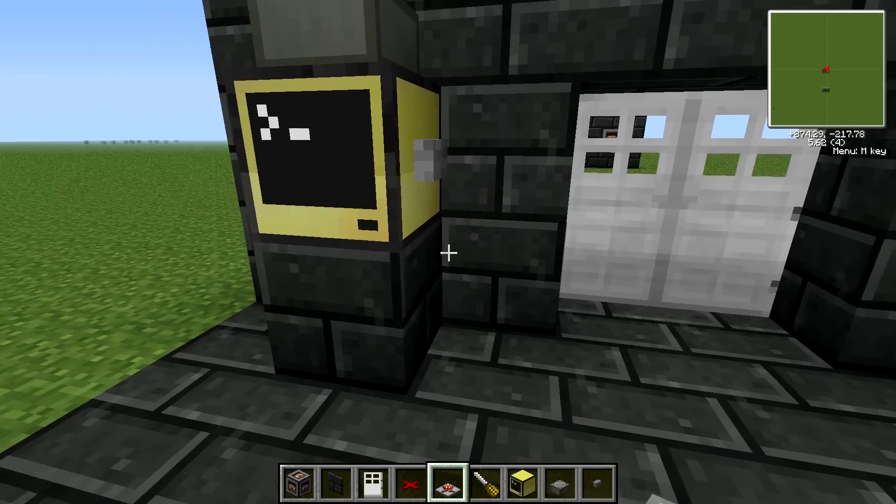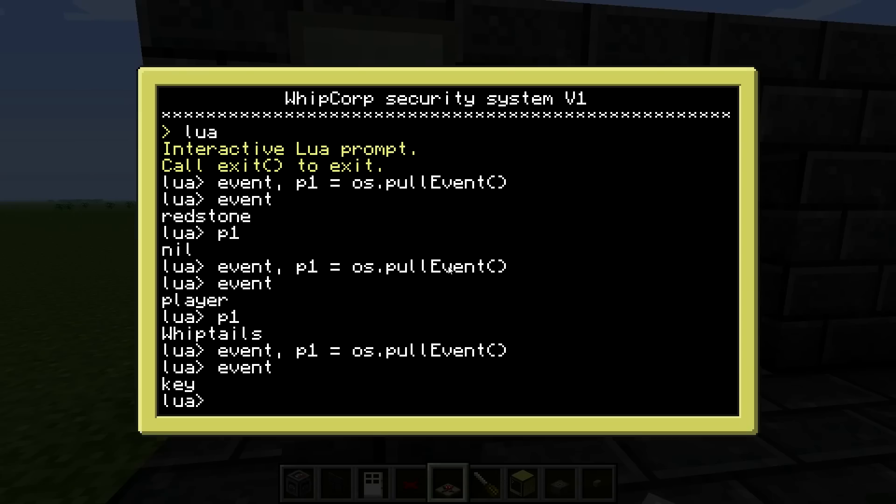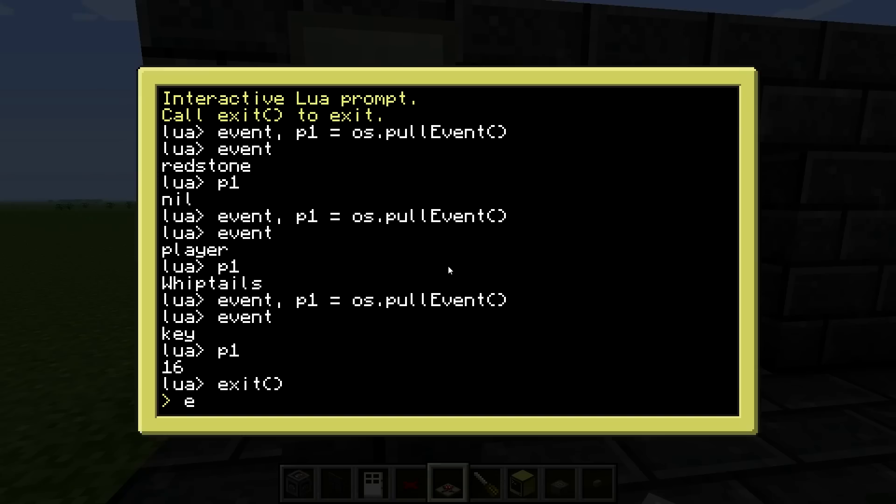Was that all the events we need? No — we also need the exit button event. Now it's waiting for another event. I'll press the letter Q. You see the small Q. If I read the event now, it says a key was pressed and the key number was 16. We need to remember key number 16 for the program.